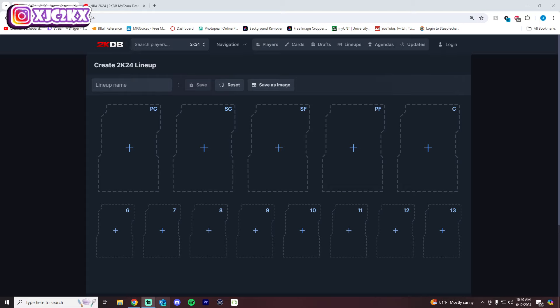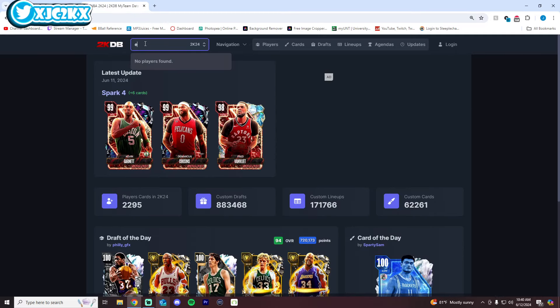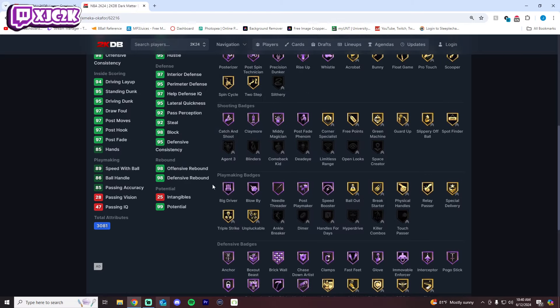Without further ado, let's hop right into it, and let's start off with the number 10 spot, which is going to be Emeka Okafor. Emeka is good — he's got a nice release. He's 6'10", which is not huge but not terrible. He's got decent-ish size — a little small, that's kind of the minimum size-wise at the power forward position. But 7'4" wings — that's nice. Great dunker, great defender, and the release is very good.